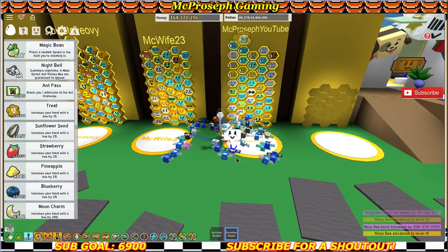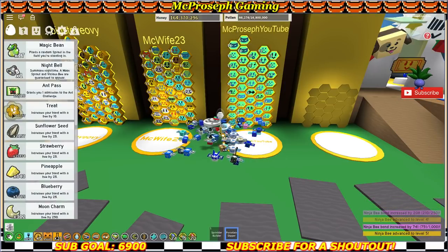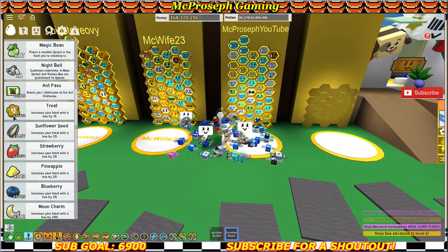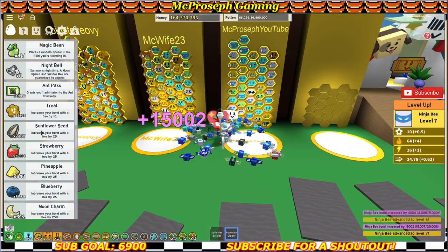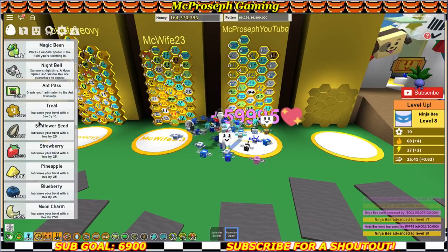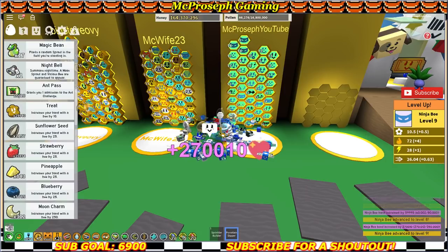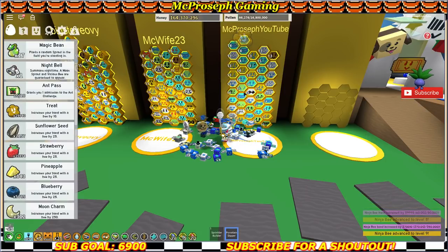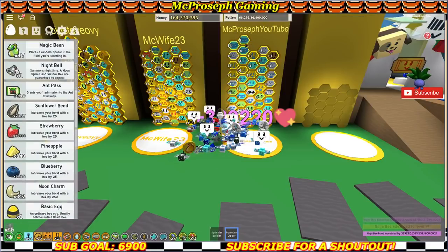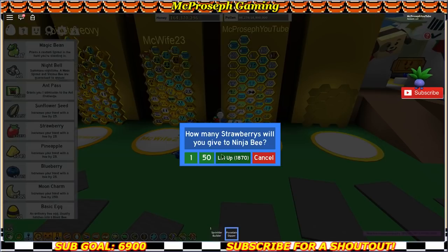Really got lucky there. I'm so glad it was a ninja — either ninja or diamond would have been nice, but I already have enough diamonds to make the diamond mask really good. I think that brings us up to six gifted ninja bees. I do have quite a few treats so let's go ahead and level him up. I like to keep my ninja super high level, I hope I'm not accidentally feeding him sunflower seeds.